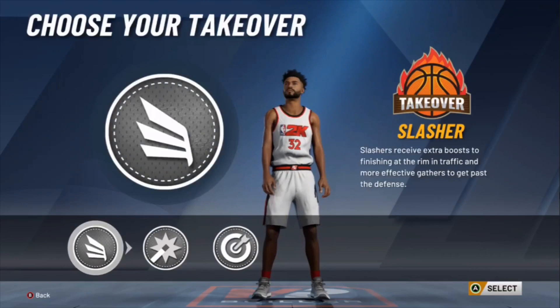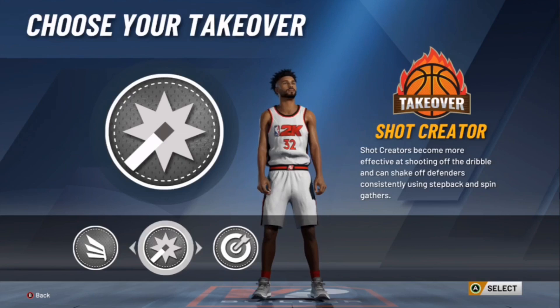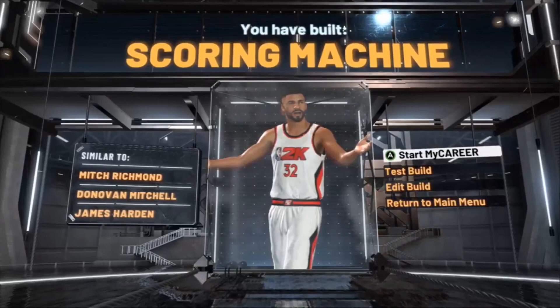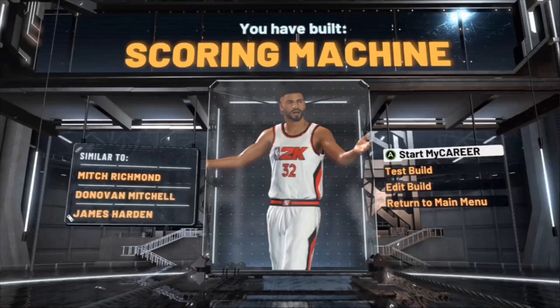I've seen a video where the guy picked Slasher Takeover to make this build, but I want to test something out because I know Slasher Takeover is not the best takeover. I'm going to try Shot Creator Takeover just to see if it still says Scoring Machine. So I pick Shot Creator Takeover — and yeah, it says Scoring Machine! You guys can see it's similar to Mitch Richmond, Donovan Mitchell, and James Harden. So pick Shot Creator Takeover — this is probably the best takeover for this build.